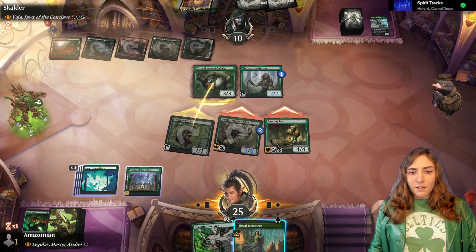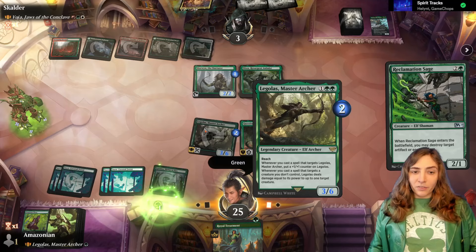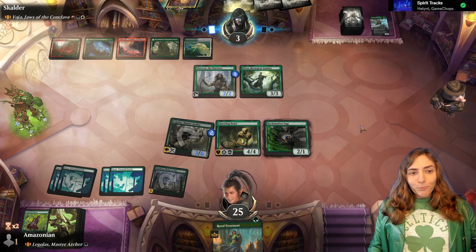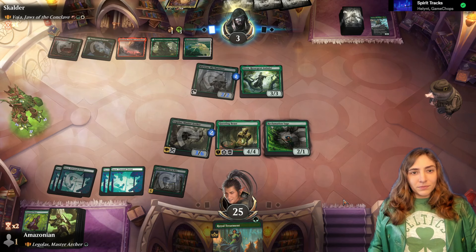We have four — four, five, six, seven — this would bring it up to nine. But I don't think I need it this turn, because it would get the Royal Roll which is plus one, and also a plus one plus one counter. Instead, getting the Reclamation Sage. We also kind of want to save this in case they have something kill-y.